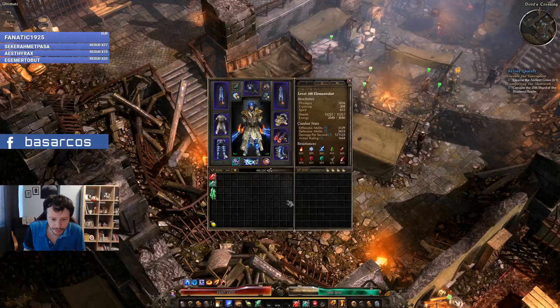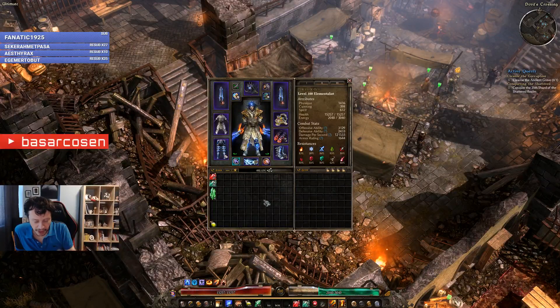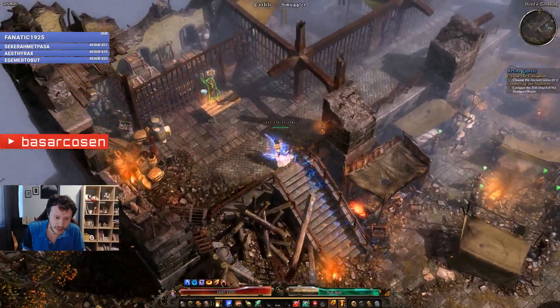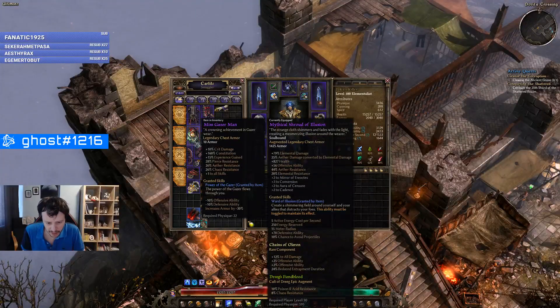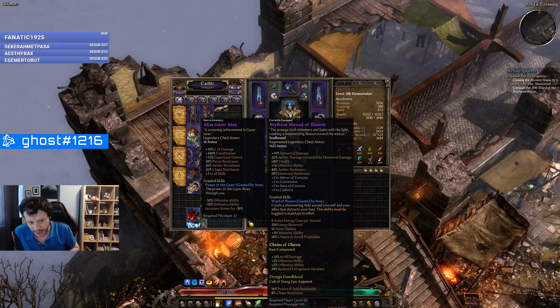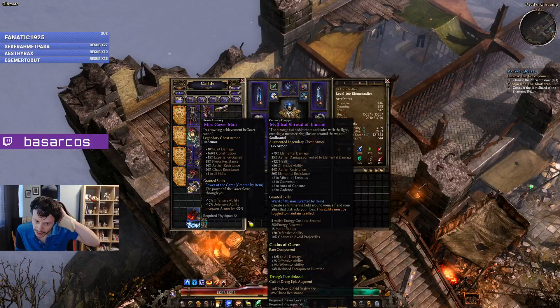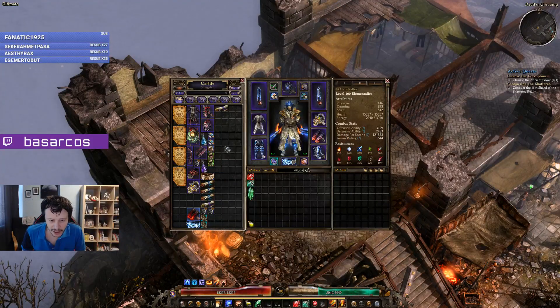That Eye of Reckoning Templar was seriously lacking after some point, so I thought I would make a new character that's more powerful. I also got the Geyserman leveling gear as I mentioned in the shortcut video, and I want to make a character that kills Lokar.